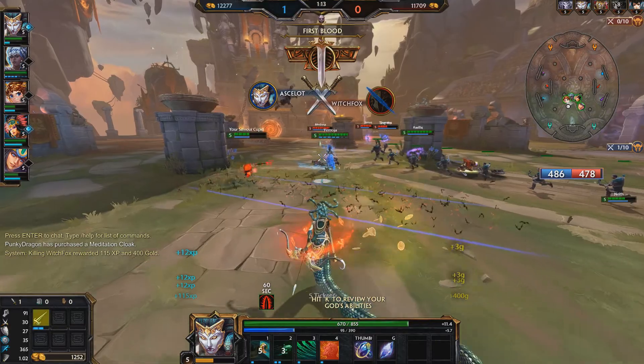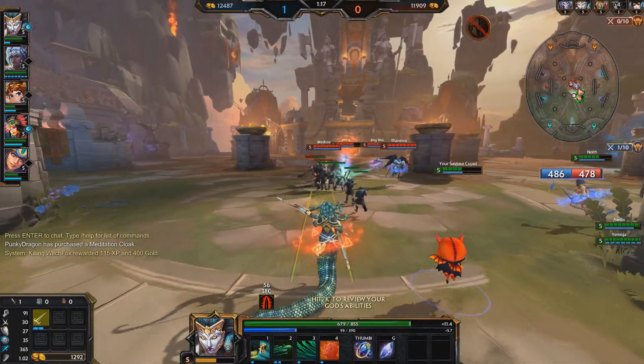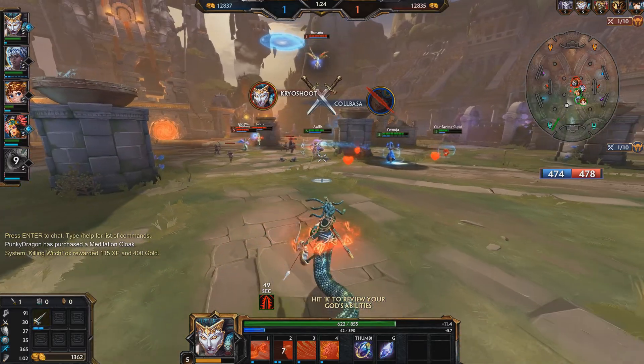Third ability is a lovely little dash — Lacerate. Medusa quickly slithers forward, rooting and slashing the first enemy god she encounters. The slash leaves the enemy reeling in pain, reducing their healing for a short time. Nice bit of anti-heal there.